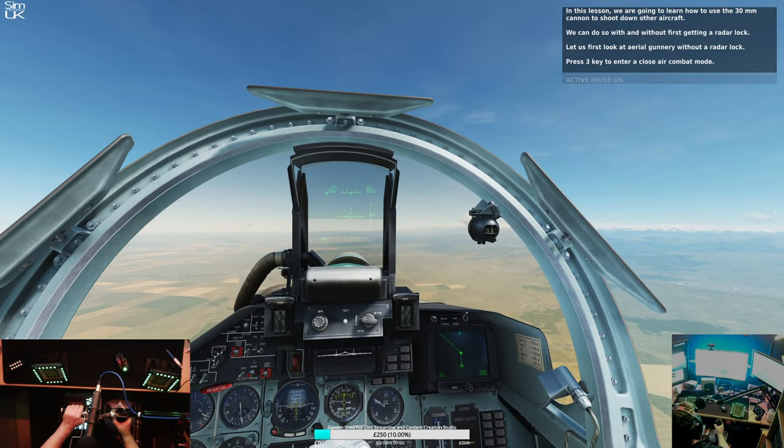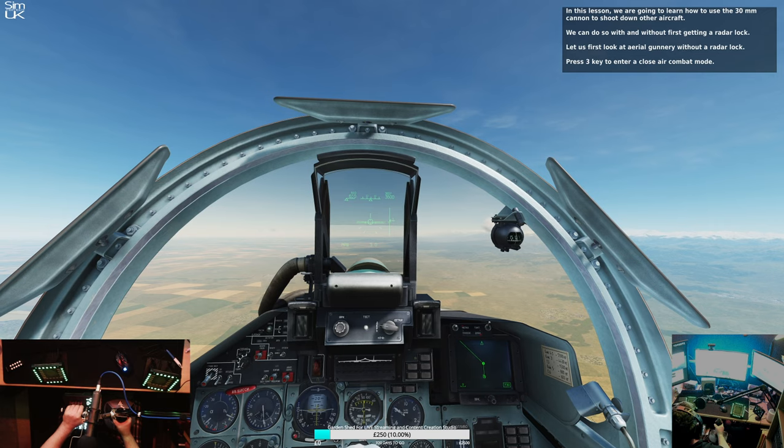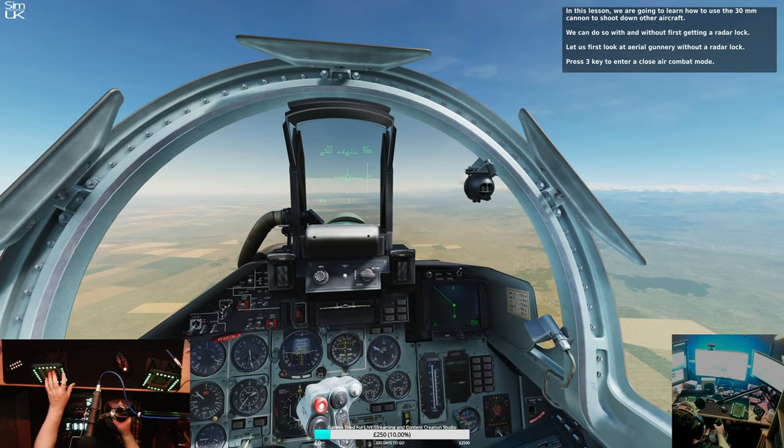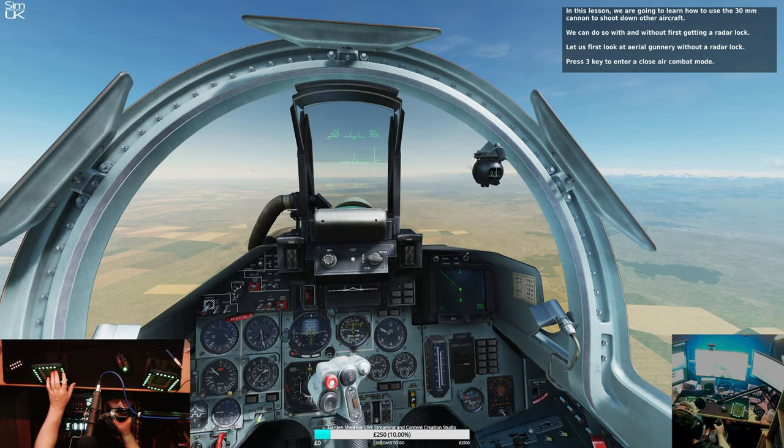In this lesson, we're going to learn how to use a 30mm cannon to shoot another aircraft. We can do so with and without first getting a radar lock. Let's first look at aerial gunnery without a radar lock.